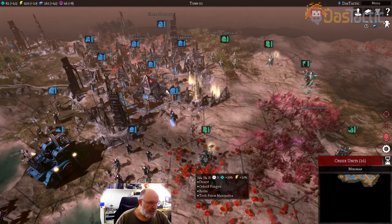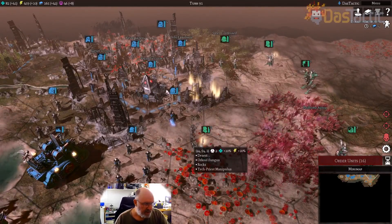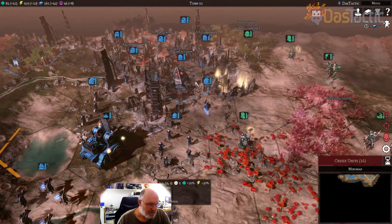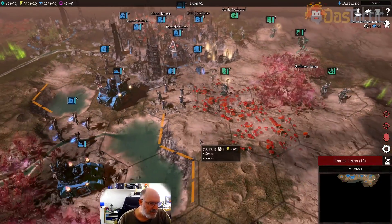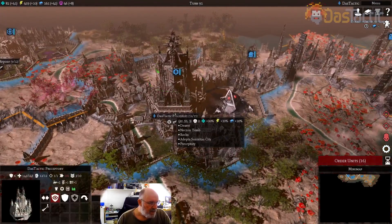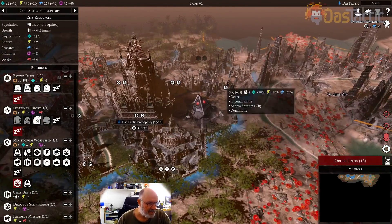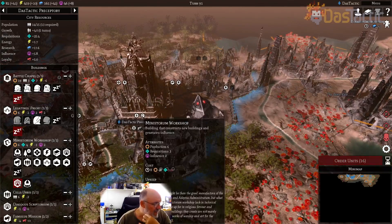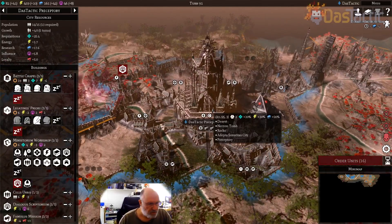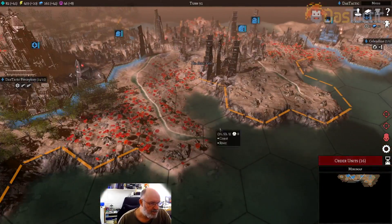Welcome to episode eight of this let's play series. We're playing Gladius: Relics of War as the Adepta Sororitas, the Battle Sisters. We've lost a few units now and we're feeling the attrition — it's much harder for us to replace units than it is for the AI. The AI's only bonuses at this difficulty are that their units start at level two or three, and they get extra loyalty inside their buildings, giving them a production bonus — but it's enough to make things difficult for us.